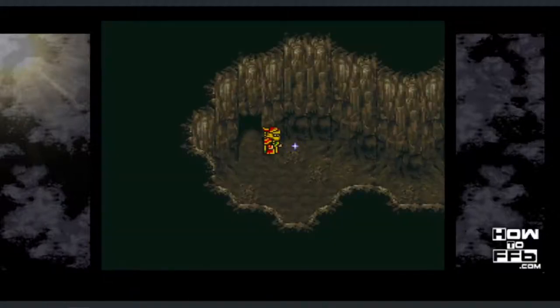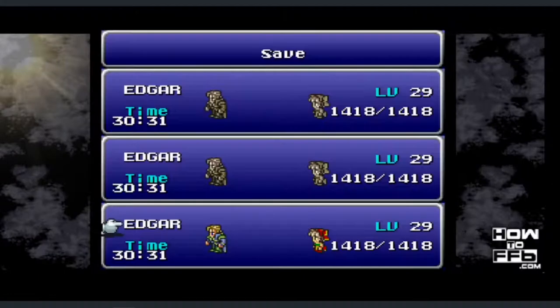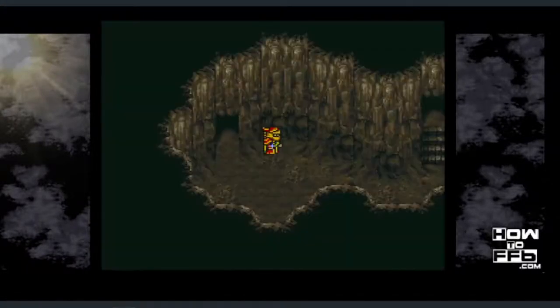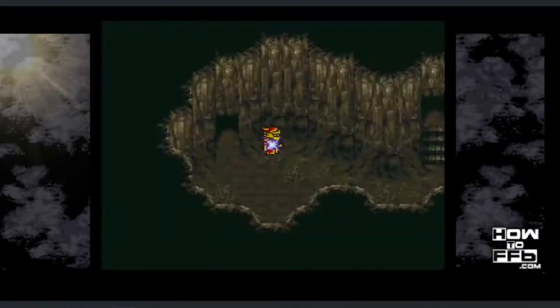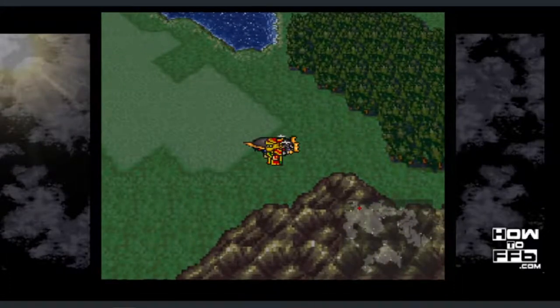You're now technically in the World of Ruin, but if you go outside you'll find you're stuck on a tiny island. Instead, go into Gogo's Lair and get Gogo in the party, then make your way back to the save point. You're going to save the game, but you won't be able to save again for a little while. So go into your item menu and select the warp stone — that will take you back to the World of Balance map.